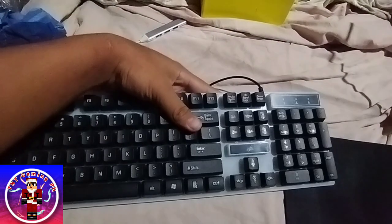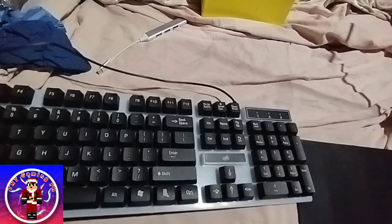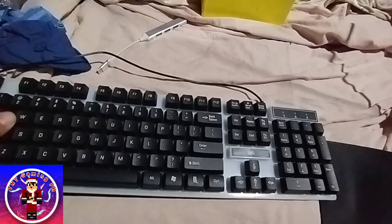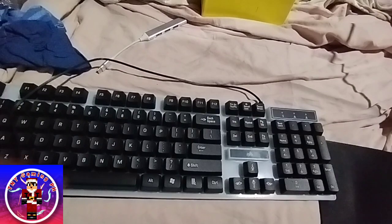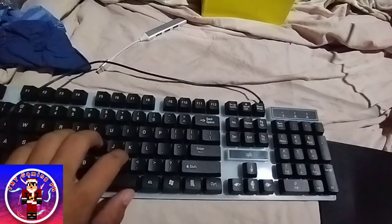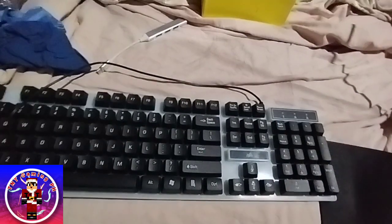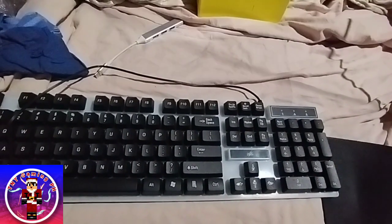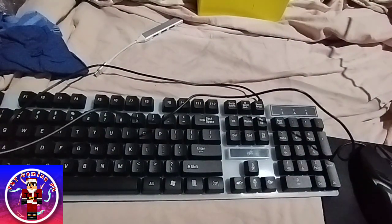Now we pull up the big guns. My keyboard, which actually looks like this. This is the Zeus K-001, which actually works very well. And also we got the mouse — it comes with a bundle.